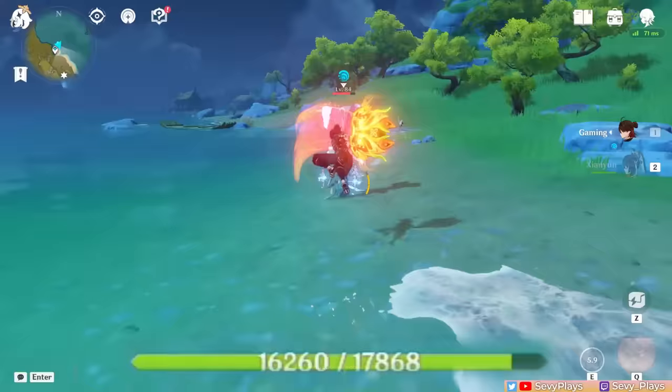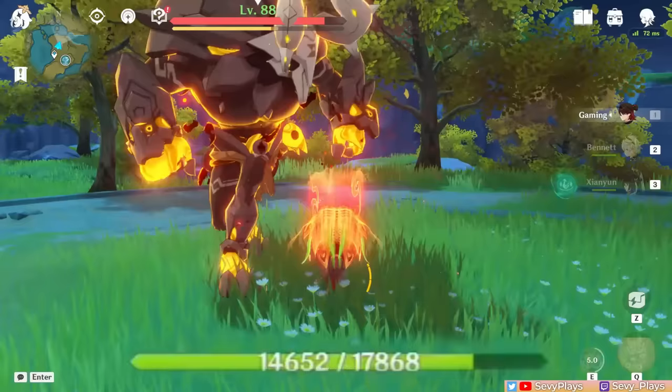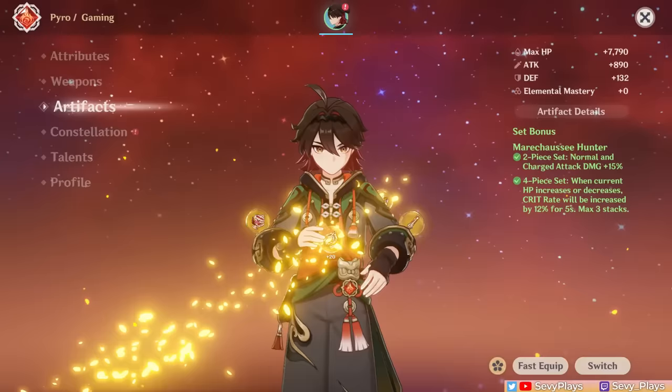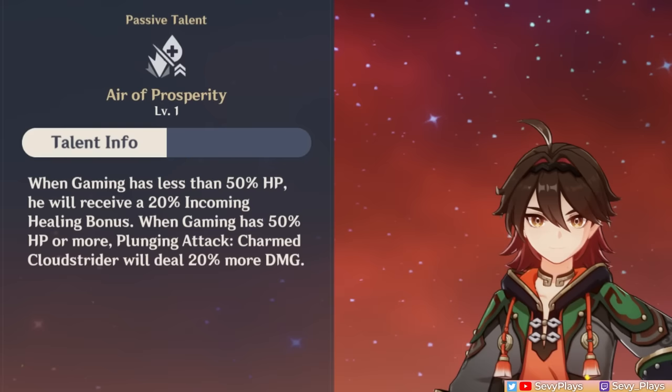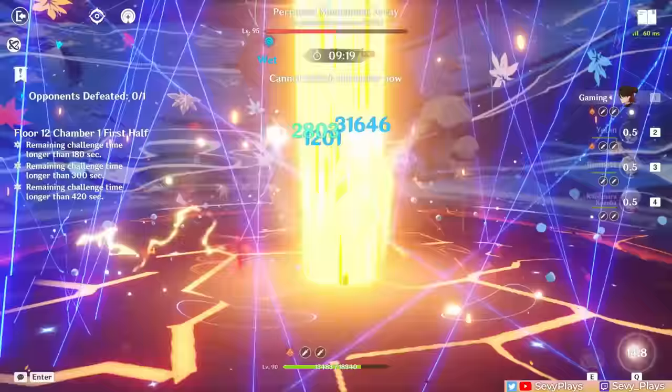Upon landing, he will consume 15% of his max HP, and with his Ascension 1 passive, he also rapidly regains a total of 6% HP over 4 ticks. Thanks to the self-HP draining and healing mechanics, he can innately trigger equipment or ability effects that rely on HP manipulation. With the Ascension 4 passive unlocked, Gaming gets a 20% incoming healing bonus if he's below half HP, but if he has half or more HP, his skill's plunging attack gets a 20% damage bonus. His skill's plunge also has no ICD, which basically means it can apply Pyro and trigger an elemental reaction with each plunge.